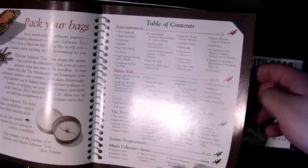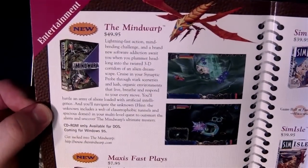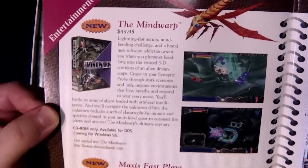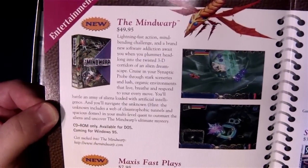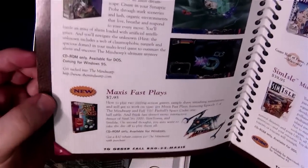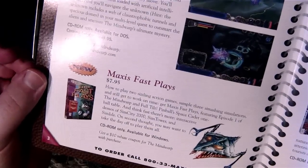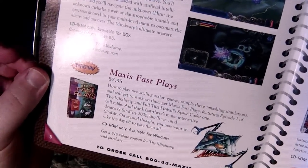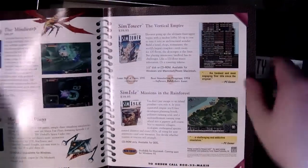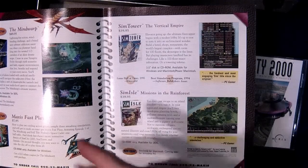Here's one though — The Mind Warp. Man, I drooled over this game back in the day, and it never got released. They released one promo video of it that was available on some Maxis game — it actually might be on this CD-ROM. There was a quick little trailer for it. Looked interesting but it never happened. And then there was Maxis Fast Plays, which I don't think ever happened either, at least not in this form. It came with the Mind Warp demo and Full Tilt Pinball's Space Cadet.